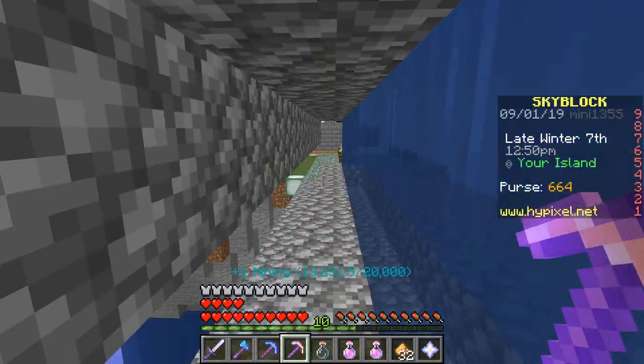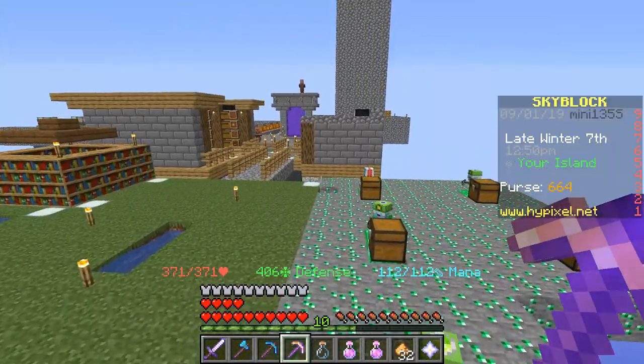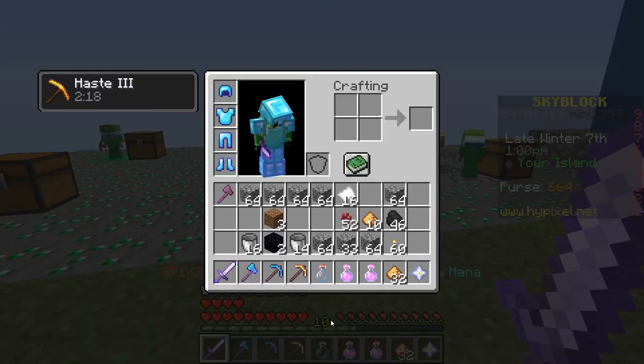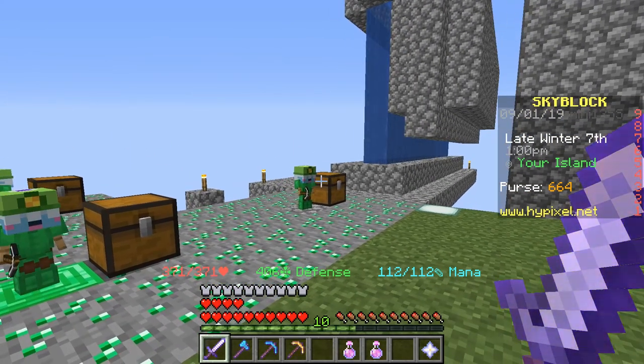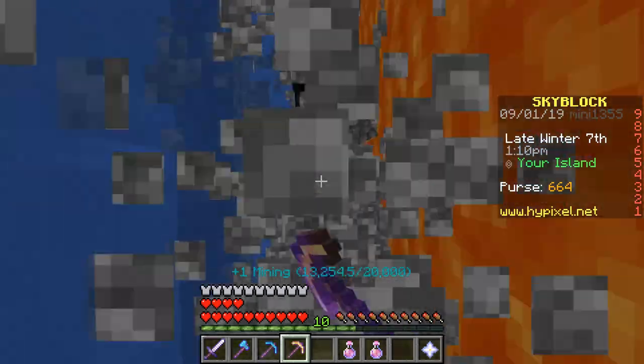The only annoying thing is that I kind of get stuck in the water sometimes. It does look like I'm going to have to get maybe 2 glowstone minions instead of these emerald minions, which is not ideal. But if I want to have instamine cobblestone generators, it seems like that's going to be a necessity.